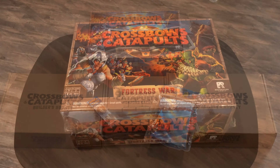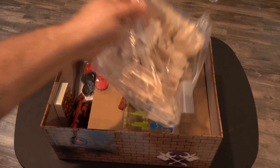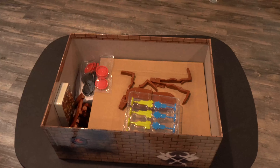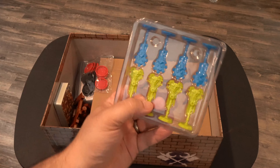Here's a look at everything that came in the box before I unwrap it. Now we'll open up the fortress war box and see what we got. We're immediately greeted by the two bags of building pieces — the gray, which I believe is for the goblins, and the tan color which will be for the dwarves.